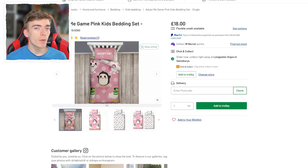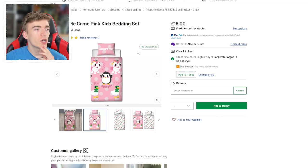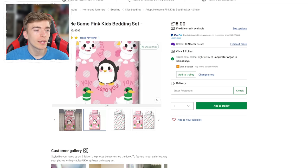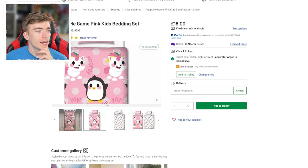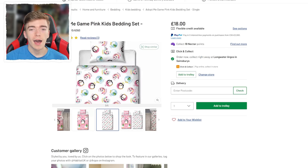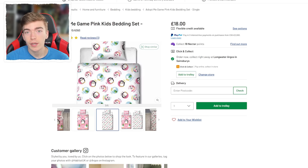Adopt Me has also been releasing some other types of merchandise, such as bedding — like for your actual bed. You can go and buy an Adopt Me bed. There's a little penguin on it, a silly duck, and then a unicorn. And when you flip it inside you get the other design. There's actually no toy code with this one because it's not a toy — that's kind of how the toy codes work.